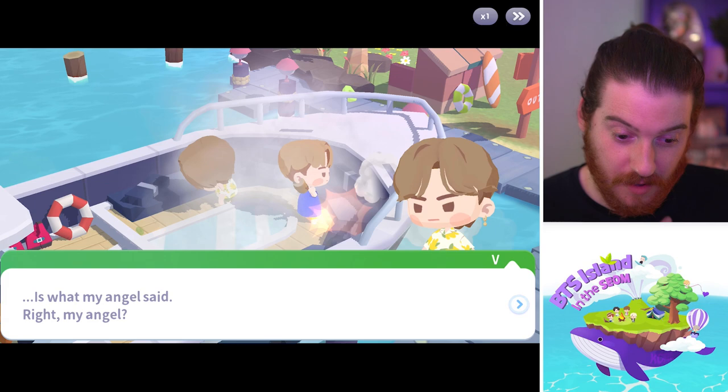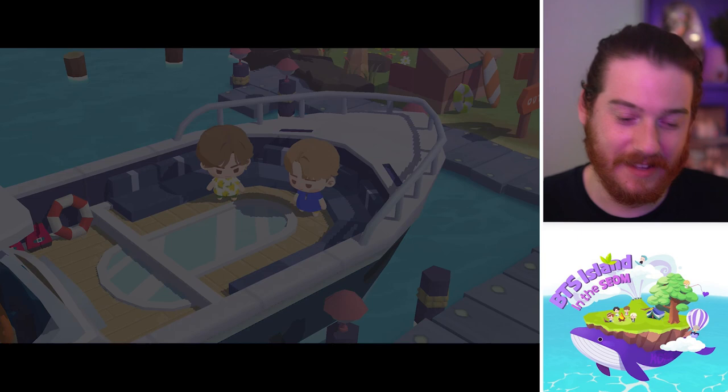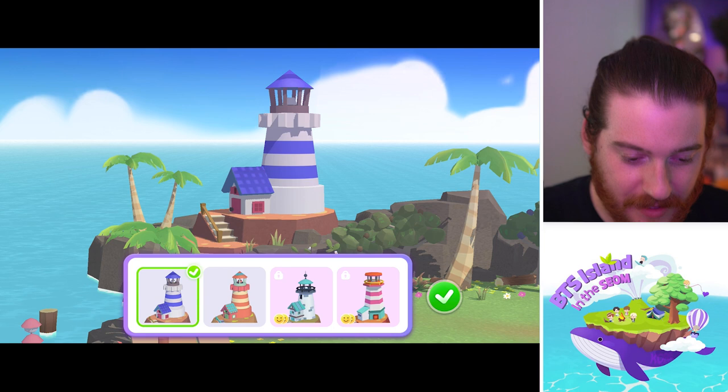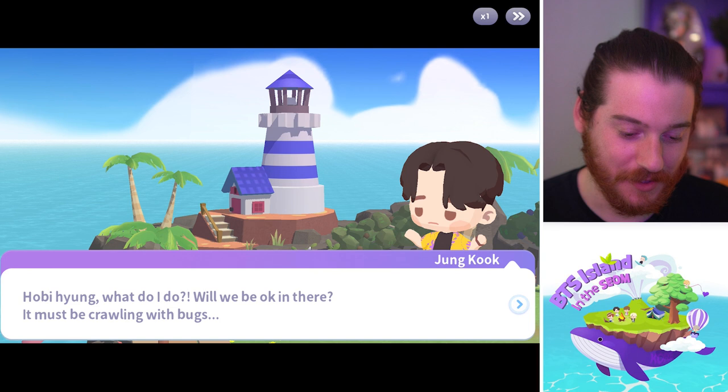'Who are you talking to?' Namjoon's gonna make it, Namjoon will find a way. 'Your angel must have sent this boat.' 'I did a little something something but I didn't send the boat.' All right, we love that. Let's see — repair the lighthouse. Why is it so spooky? 'We have to go in there.' 'Let's touch it up a little bit before we go in.' I feel like the purple-bluish purple would be more visible. Looks all right. 'What do I do?' 'We'll be okay in there — it must be crawling with bugs.'